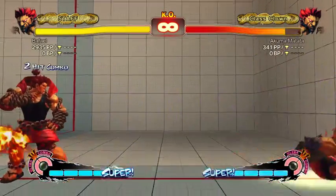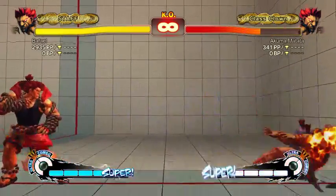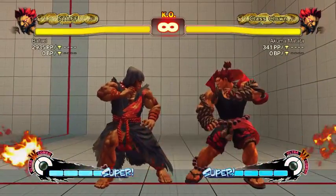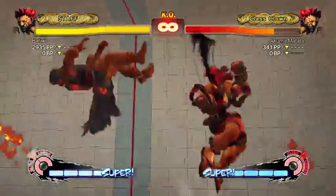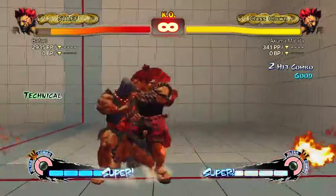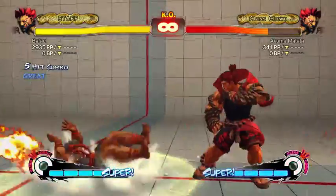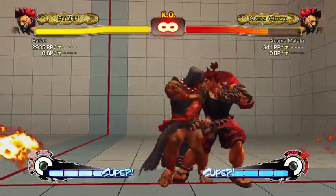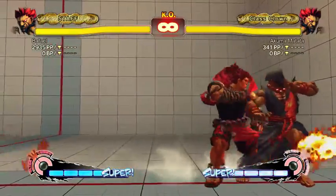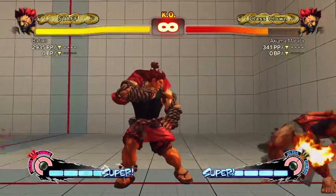If you land the EX fireball close, it creates a juggle state so you can combo out of it — that also works in corners really easily. You usually won't get that unless you use an FADC, but in corners you'll go for a combo and then pick up an uppercut. EX fireball is really good because it causes a knockdown, like Ryu's does. Ken's doesn't, so Akuma's and Ryu's are better in that regard.